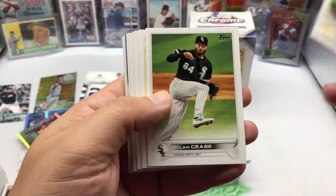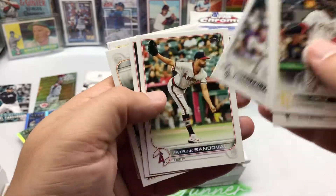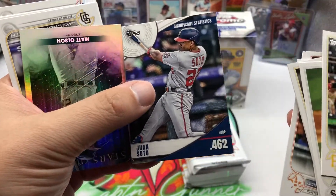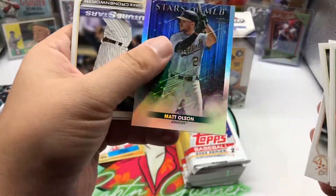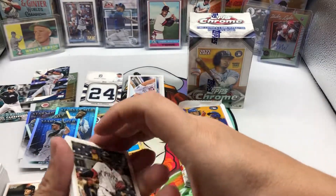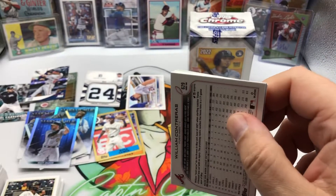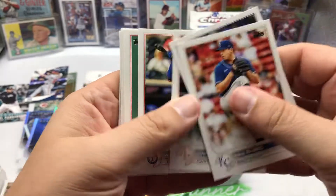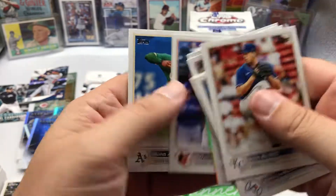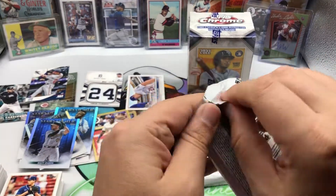Still looking for J-Rod. O'Neill Cruz — that's a nice pickup, but that's the regular one; I think he has a short print as well. We get a Juan Soto Significant Stats — we'll set that there — Matt Olsen Stars, Cronenworth, Richards, and Brule. Next pack: Calhoun, Straw, Rendon, Kane, Contreras, Jonathan India, Elvis Andrus, and William Contreras. No inserts in that pack.